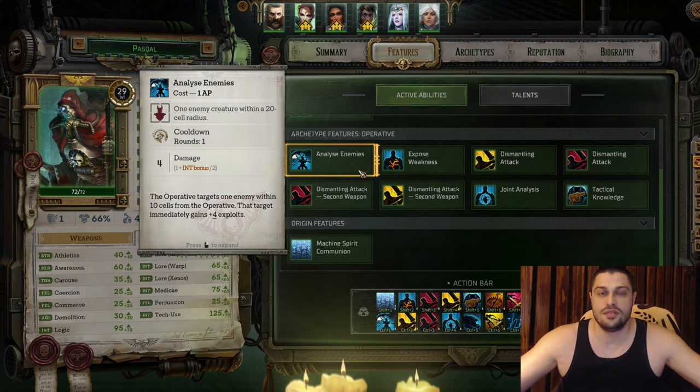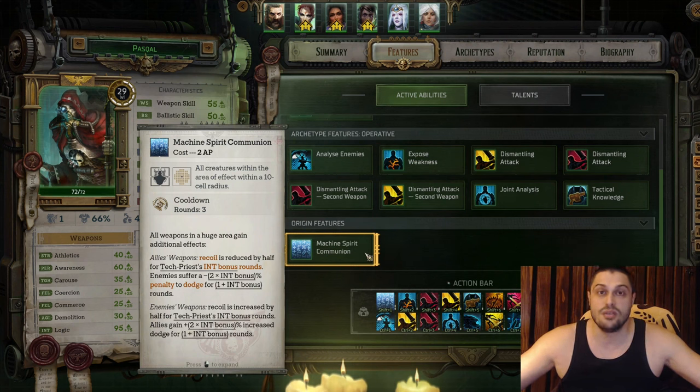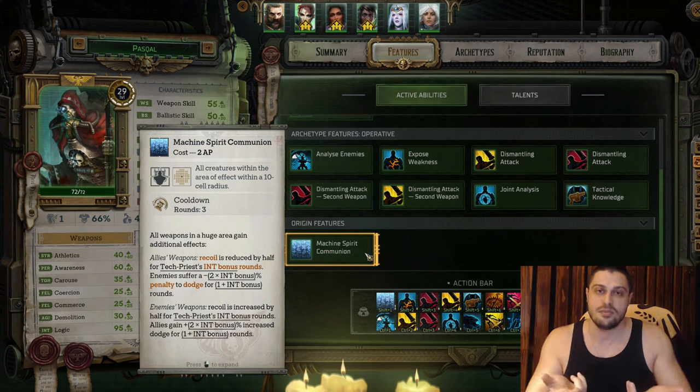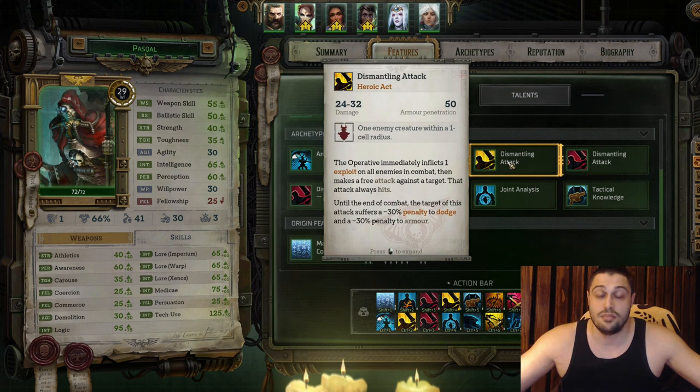Pascal is by far the most complicated companion to learn and master. Your bread-and-butter opening move on every turn in every combat is to analyze enemies — pick a target you want to eliminate in the first round, analyze them, and then expose their weakness so you and your entire team can deal a lot of damage and kill that target in round one. This is your main focus and main job as an operative: to debuff enemies. If enemies are too strong, you can use his origin ability, Machine Spirit Communion, which buffs your party and debuffs enemies in a huge area of effect — allies will dodge more often while enemies dodge less. Whenever you can, use Joint Analysis so everyone hurts enemies more.